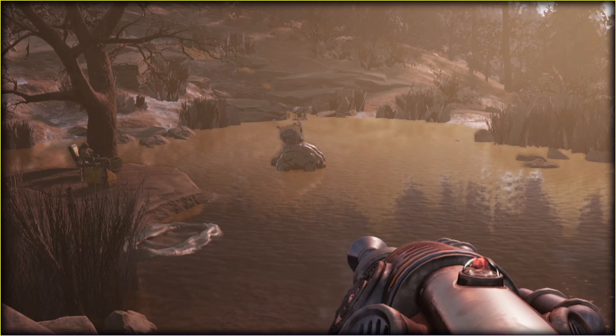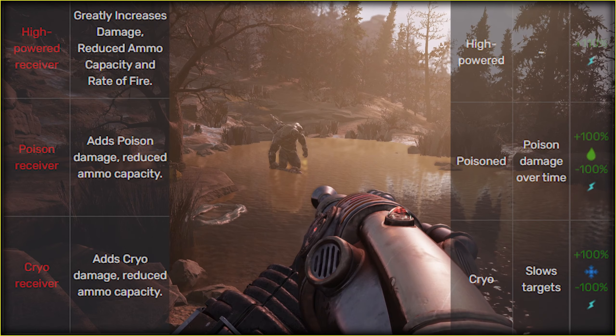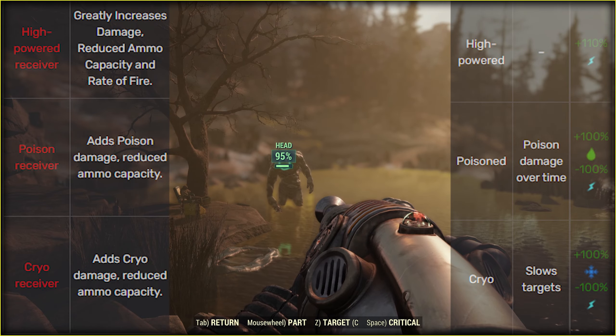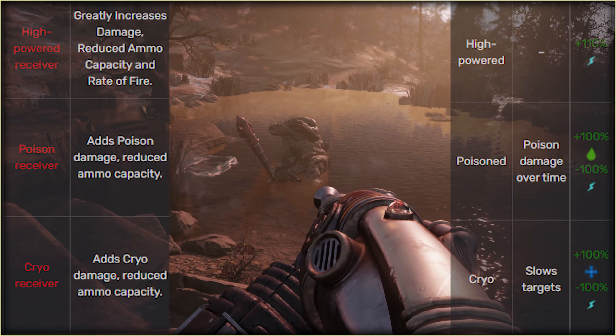For the automatic receiver, recoil is terrible, so if you don't like VATS, there's really no way to use it comfortably. There are more mods for the receiver, but I didn't play with them and I will test everything later on the live server. Action points usage is okay, but it needs to be compared with the Fixer, so later.